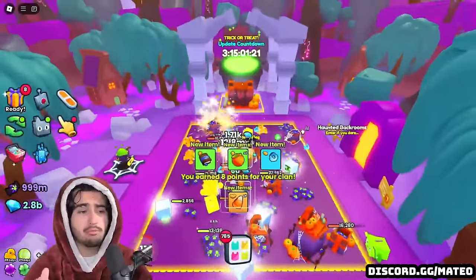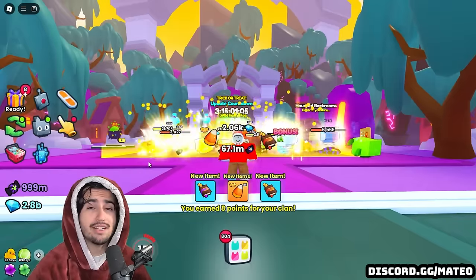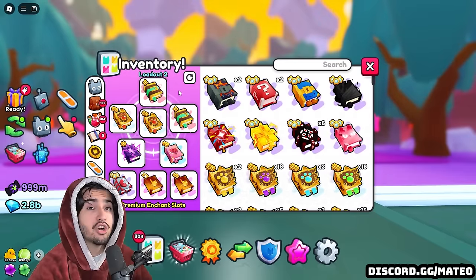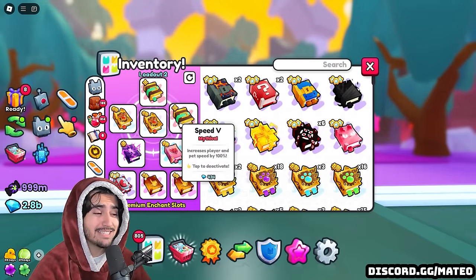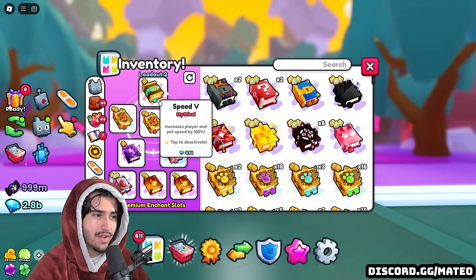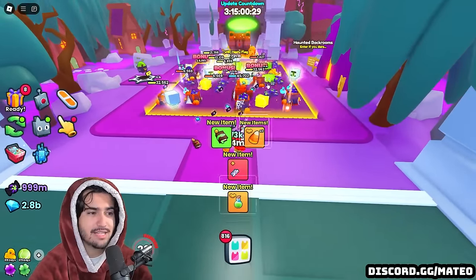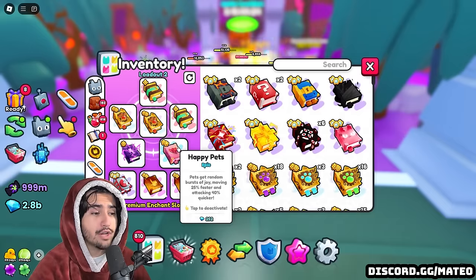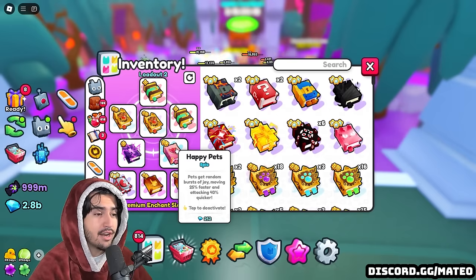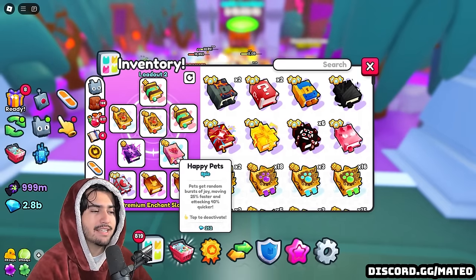Moving on to one of the last but probably most important things — and probably what you came to this video to see — is the enchant loadout. Remember, speed is key for this, and that's exactly what I incorporated. Starting off with two speed five books, because these things do stack despite what a lot of people think. This is very good because it allows your pets to move at 200% speed, which allows them to fly around the area and get to the next breakable as soon as they break theirs. We also have happy pets, which gives them a random burst of joy, allowing them to break breakables faster as well as move faster.